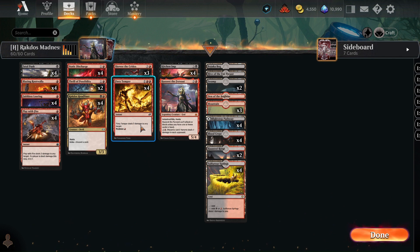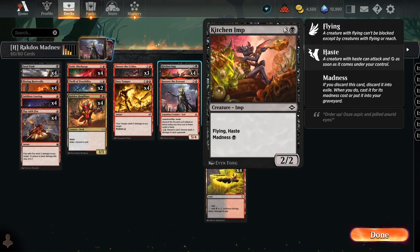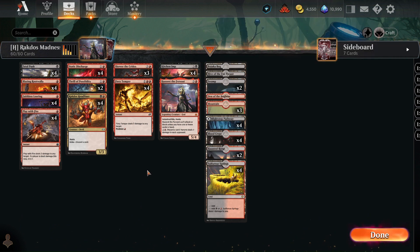How Madness cards work is there's the normal cost that you would pay to play the card, but if you were to discard it, you can basically play it for a cheaper cost. In this deck, we'll be running Fury Temper, Blazing Rootwalla, and Kitchen Imp. And to pair with that, you basically need some ways to discard the cards from your hand.